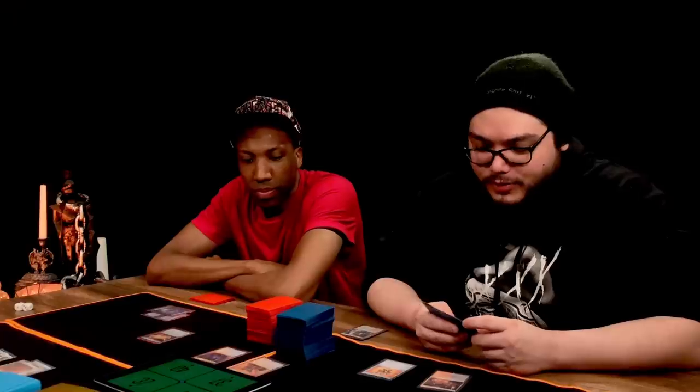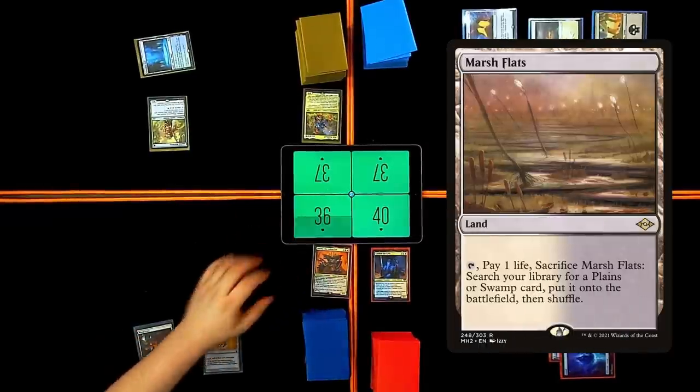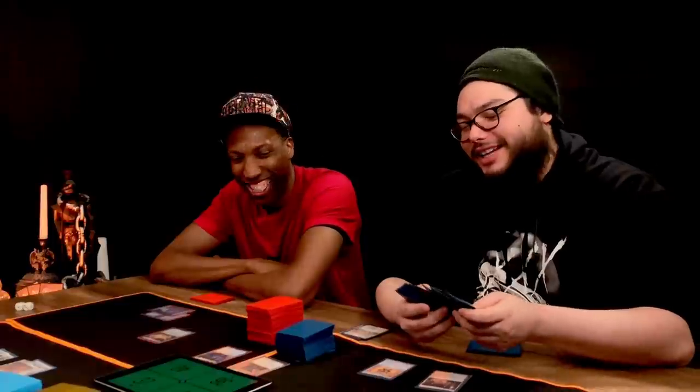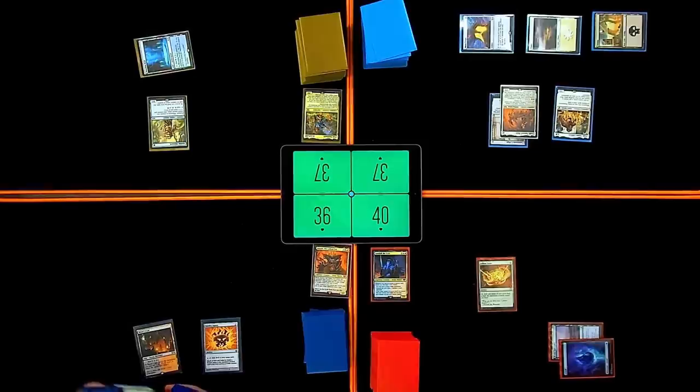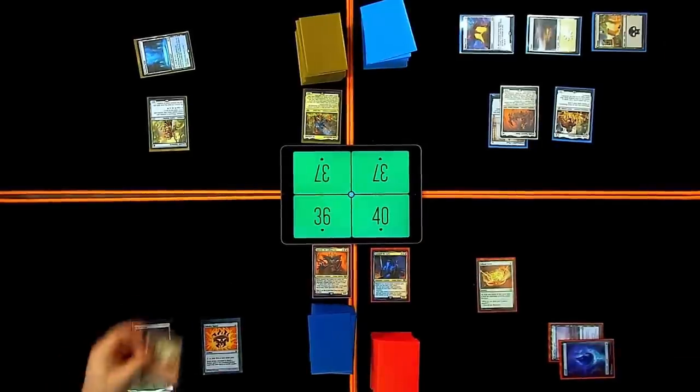Untap, draw. We're going to crack the Marsh Flats — don't look at your deck. I played the deck twice last night. So we're just going to tap for red and we're going to gamble.